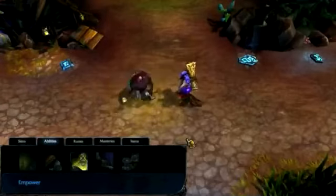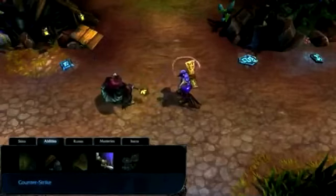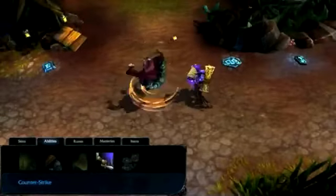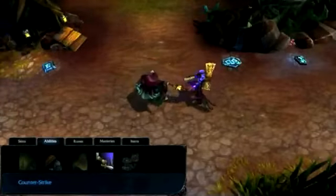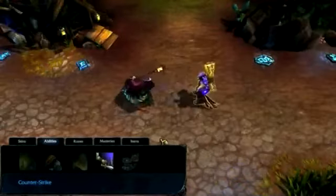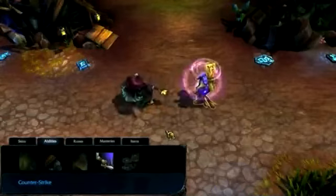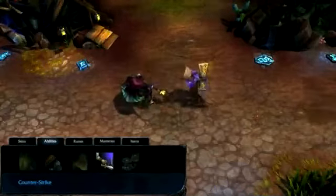Counter Strike buffs Jax for a few seconds, causing him to dodge every attack made against him for the duration. At the end of this duration, Jax stuns and damages all nearby enemies. Counter Strike deals bonus damage based on how many attacks Jax dodged. Take just one point in Counter Strike early and max it last. When jungling, grab it at level 1.